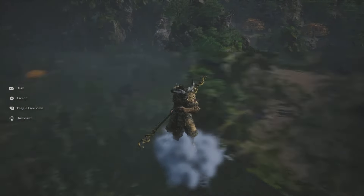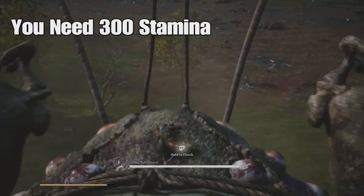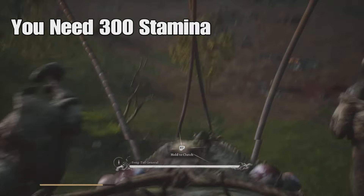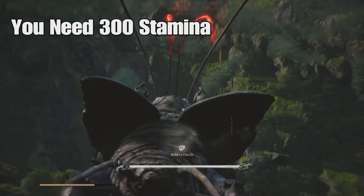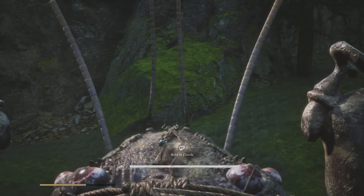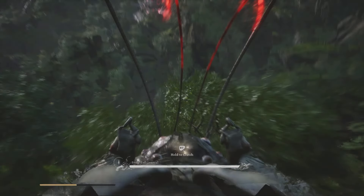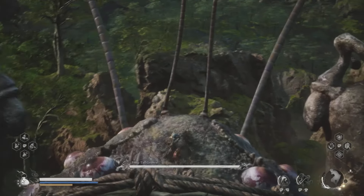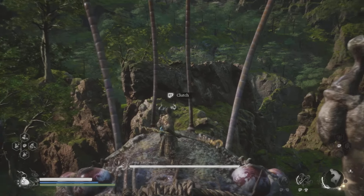When you make it to Chapter 6, it's a huge open area that you can travel along on your cloud. There's going to be this huge giant cricket — you may have seen him around. In order to beat him, you just need to land on top of him and then hold on to his antenna. Just hold down RT. Now, you will need 300 stamina in order to do this. He's going to jump a total of three times, so just hold down RT until he jumps three times.